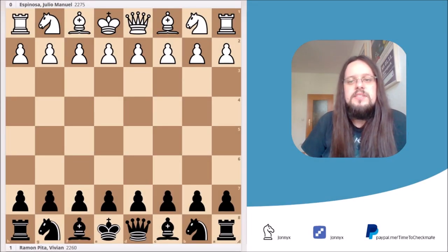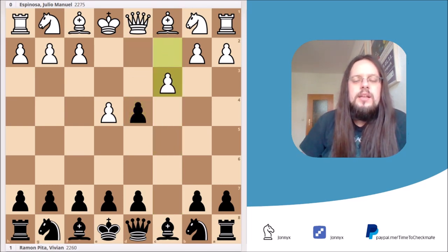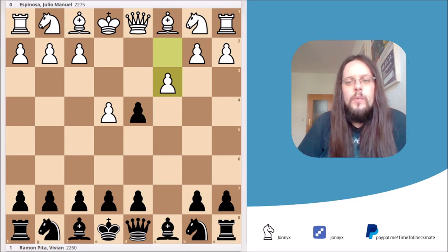The game we are following is a game between Julio Manuel Espinoza and Vivian Ramon-Peter, which took place in 1992. The game started with the moves e4, c5, and here White attacked the center right away with the move d4. Black took the pawn and White placed the move c3. This indicates that White wants to go into the Smith-Morra Gambit, where White's plan is to sacrifice some pawns for open lines and quick development.